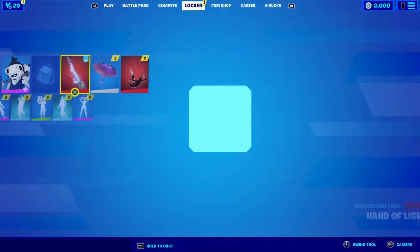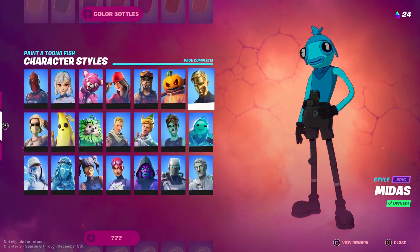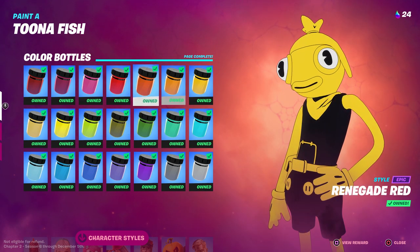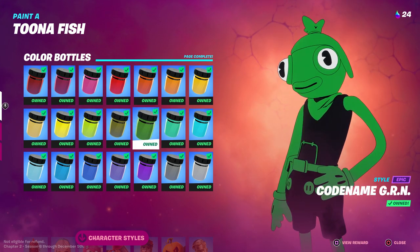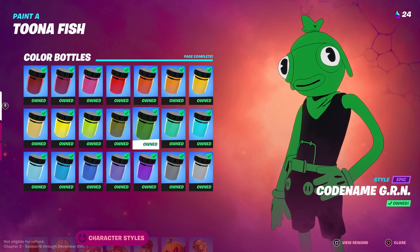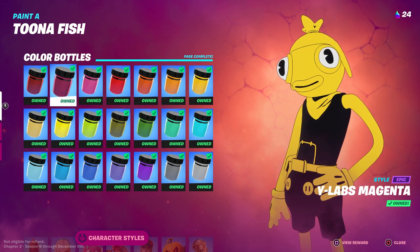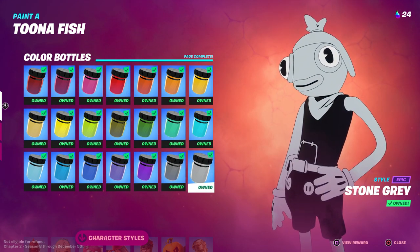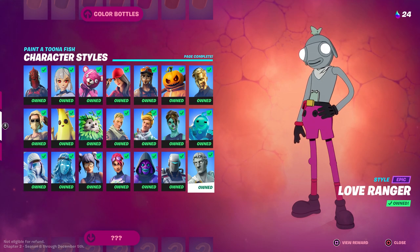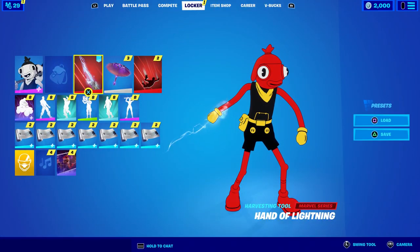Before we start — if you want to unlock all the styles and color bottles, I'll put a link in the description called the 'All Color Bottles Video Playlist.' So if you're missing Midas Gold, Leafy Green, Codename GRN, or any of these colors, click that link. It'll show you how to get the bottle and the style at the same time, plus a strategy to get 10 ink in under three minutes.